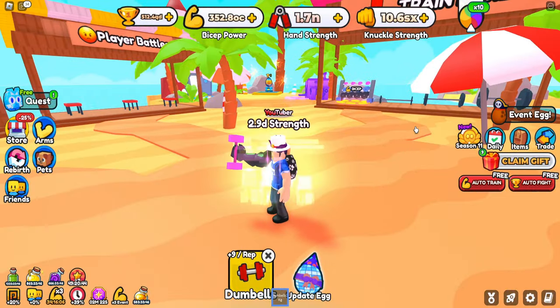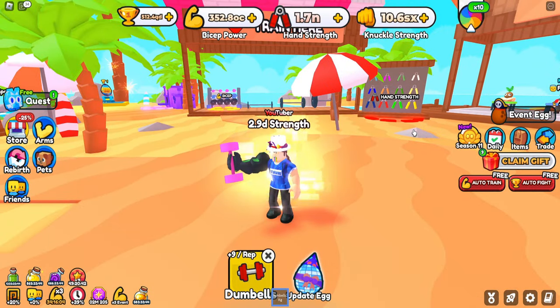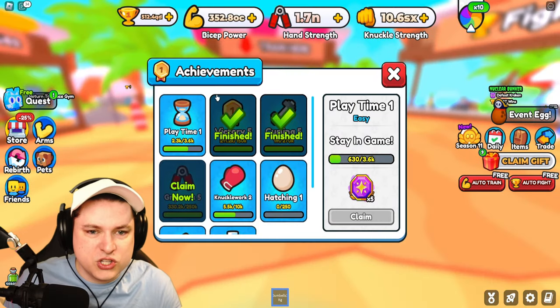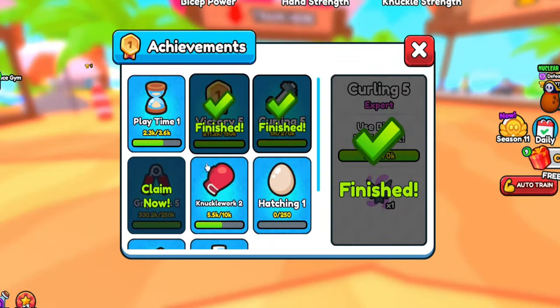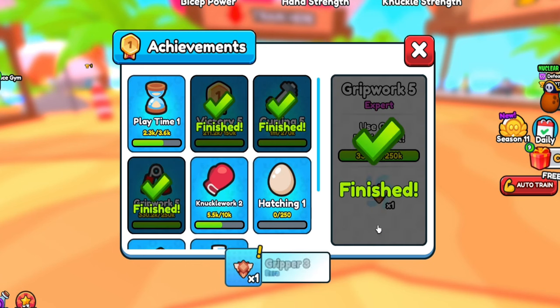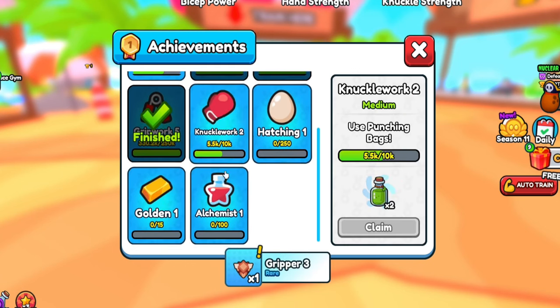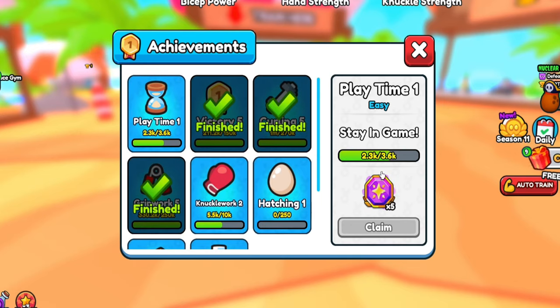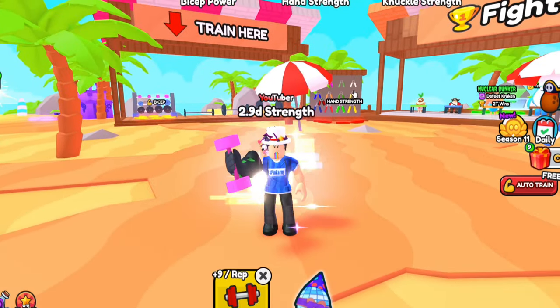Currently, the Auras you can only see for yourself because of performance issues — they have to assess if everything stays stable. But they look pretty cool. There are new achievements: you can see new things, some we already had like grip work, but there's now some new hatching ones — golden, alchemist, playtime rewards — which give you free tokens, which is absolutely awesome.